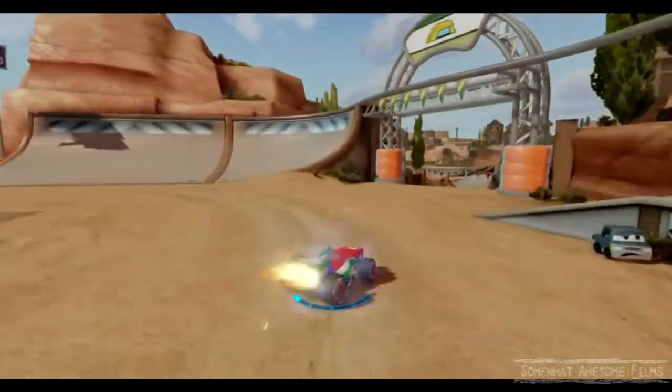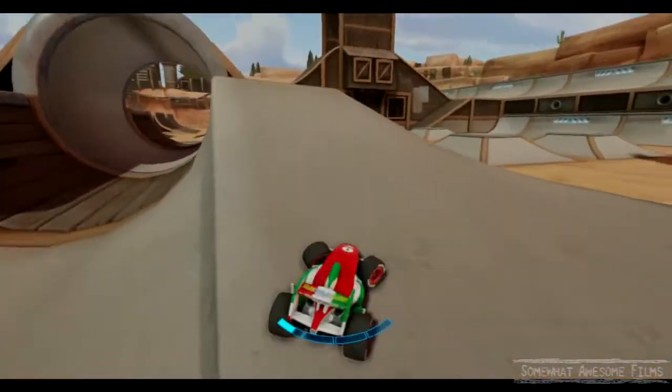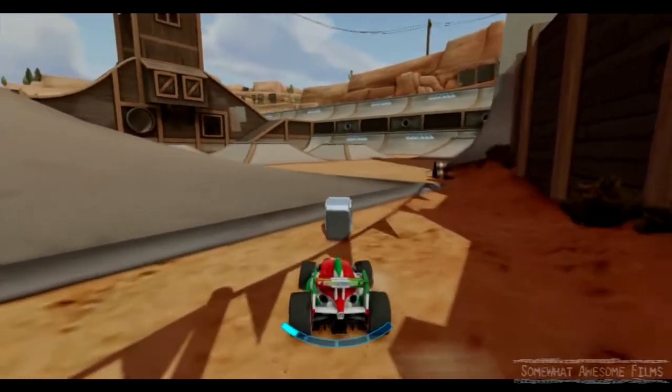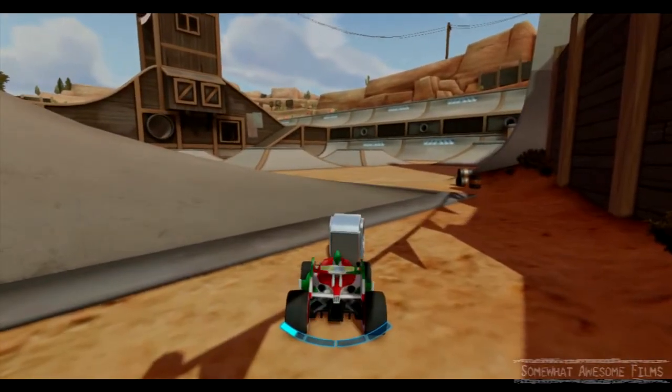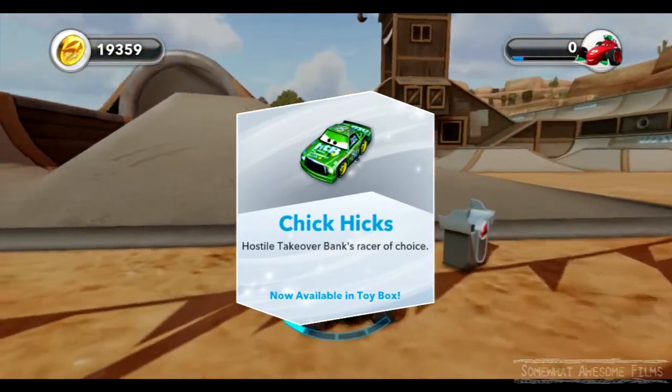Now we're at Luigi's racetrack, we're going down here to where all the ramps are and stuff. We turn right, and we'll do a little flip there — there we go. His chest is right here, right at the entrance. Open it up, and that is it. That is all three of Francesco's chests.